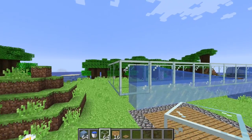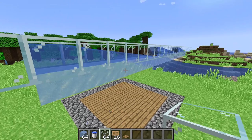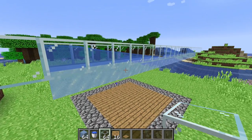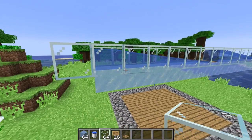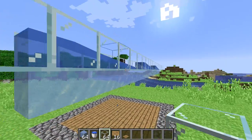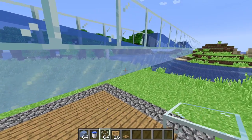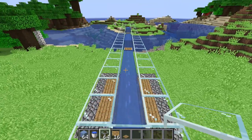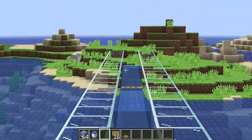I remember when we didn't have packed ice, only regular ice. If you wanted to create an item water stream that transported items quickly, you had to use regular ice, but then you were walking a fine line. You needed to keep the light level relatively high because you didn't want mobs spawning, but it couldn't be too bright because then your ice would melt and your items would drop through the water stream and be lost forever.